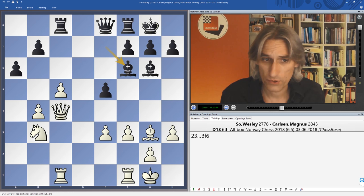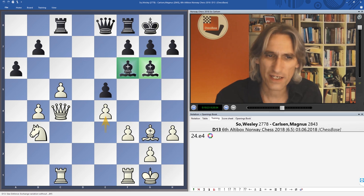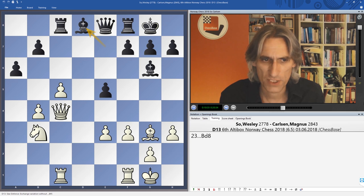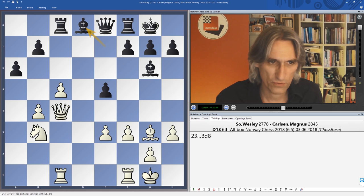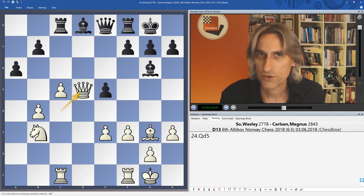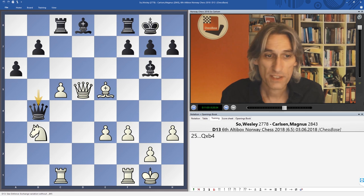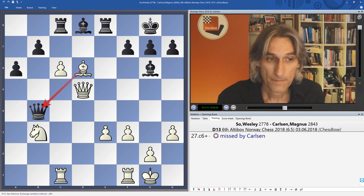Then e5. Black has quite a choice here — one interesting move is to play e4, then stick the bishop on f5 and try to bounce it around. This is still very pleasant for white. White is better in all these positions, but Magnus was looking for something active so he played bishop d8 — hoping to bounce the bishop around and maybe even play b6 at some moment, and the bishop covers a5. But he'd overlooked that after hitting the b-pawn, bishop takes e5, there was a simple tactic.